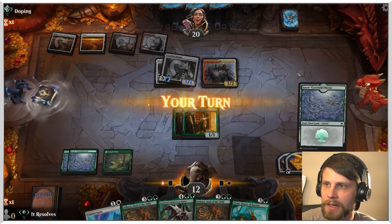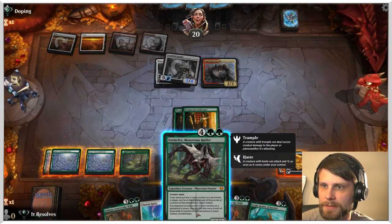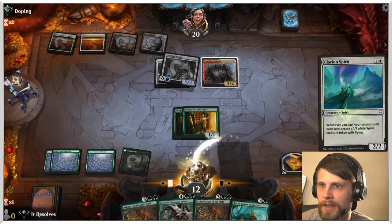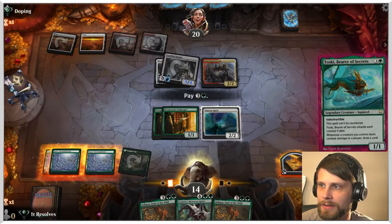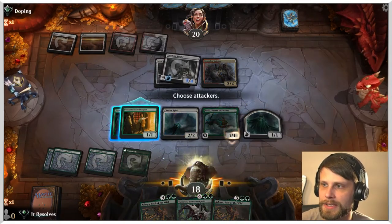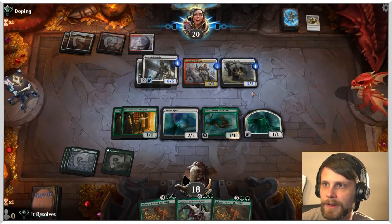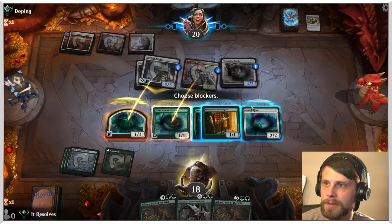That's obviously quite scary. Righteous Valkyrie would be amazing. We can play the Clarion Spirit, which does give us a token because then we can play Toski as well. I kind of like that play — it gives us a little bit more longevity. An indestructible threat against Inspiring Veteran is just kind of nice. We're not going to attack here, but now we've got a little blocker. Can they good-game us this turn?